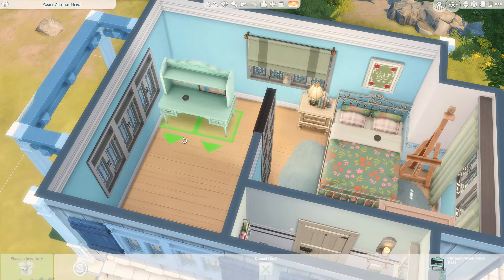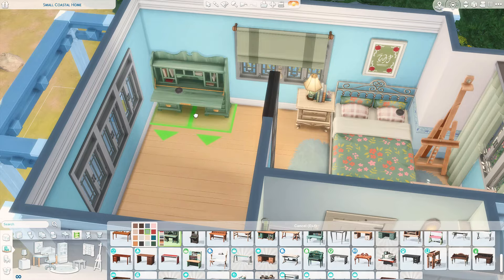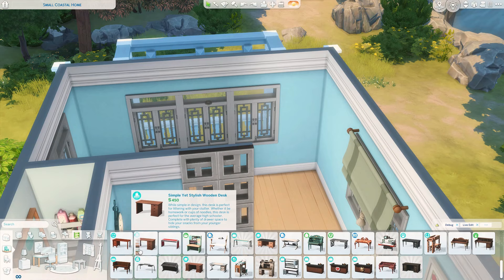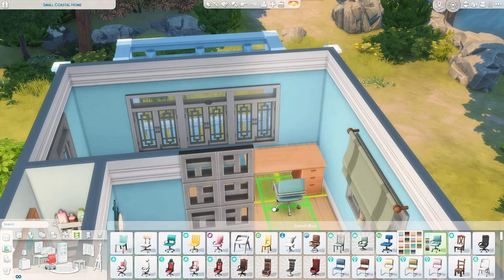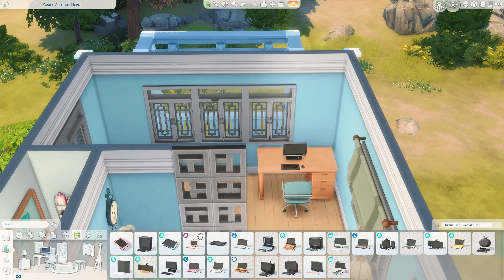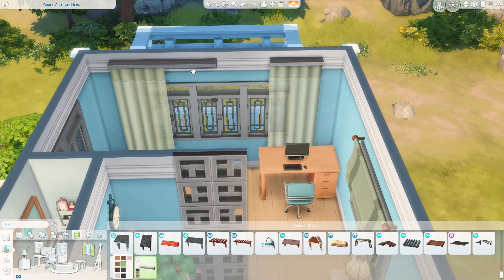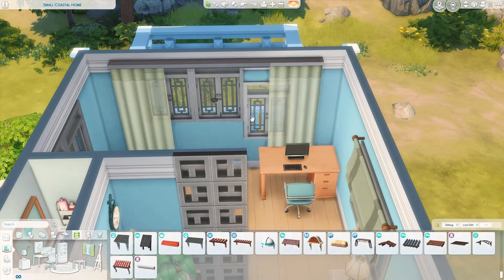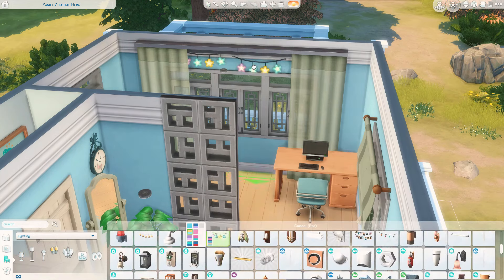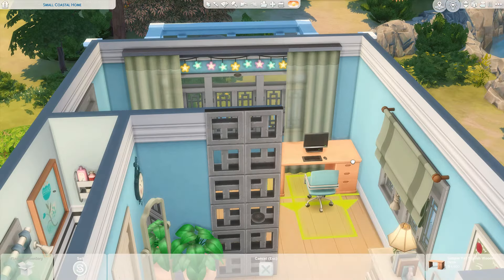Over on this side of the room we are going to put a little office space — just a little desk, nothing too fancy, some desk clutter. I think having a desk and a computer, especially in gameplay, is very important. There's a lot of stuff you need to do on a computer. I try to add at least a desk, especially in a starter home, so that you have a place for eventually a laptop or computer.